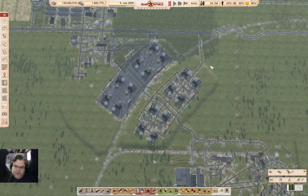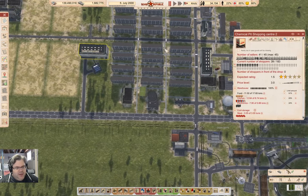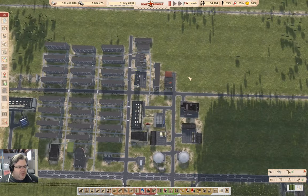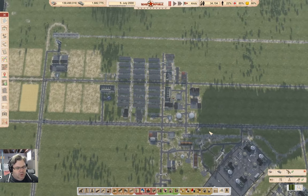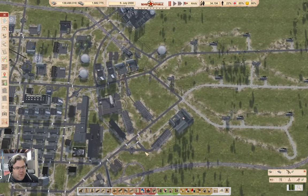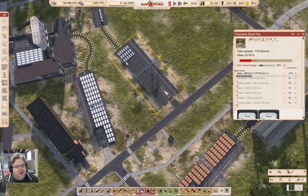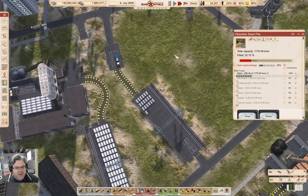Hey everyone, welcome back to the Soviet Republic in Lucky Corners, where we had a crisis last time of supply. We had people who couldn't get food, and that was the excitement for last time, while the emptying out of stuff down in the original town was going on. It turns out our obsolete steel pile is substantially emptied out during all that time, so let's kick the speed up and see if the thing can empty out reasonably quickly.